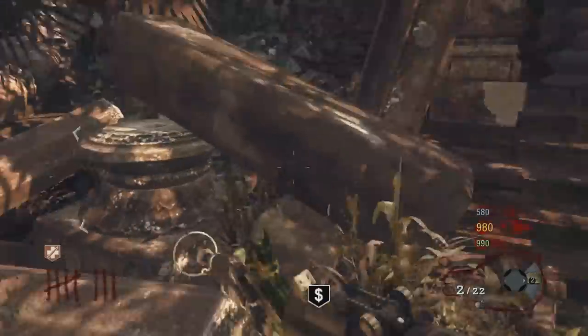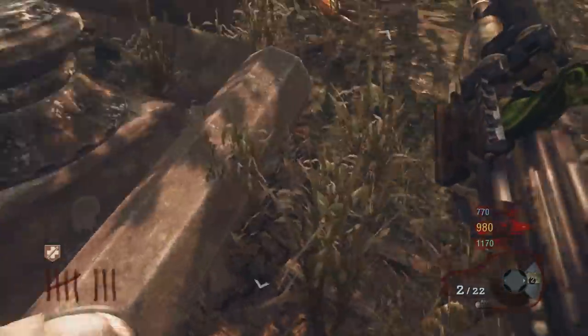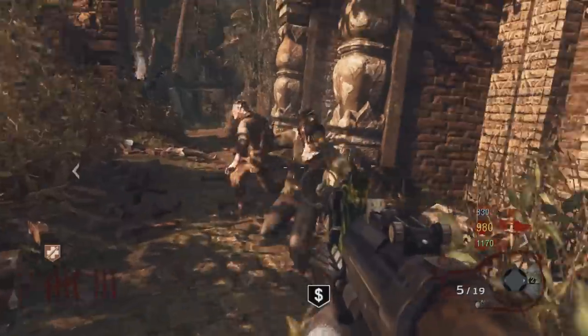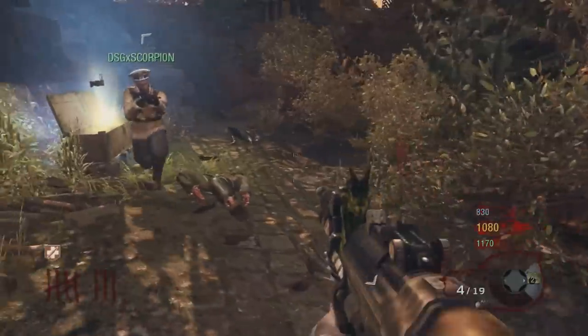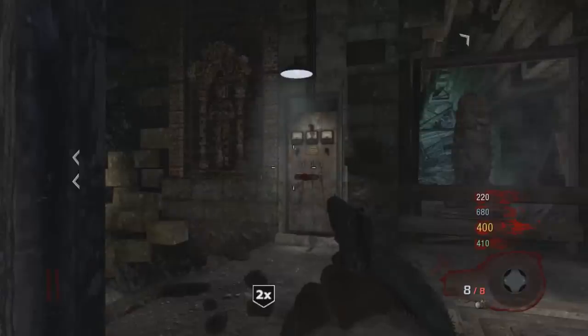For this easter egg you're going to need four players, a napalm zombie, Spike Moors, an explosive weapon like the Ray Gun for example, and a Pack-a-Punch. You'll also need the 3179 JGB 215, aka the Fractalizer — that is the baby gun Pack-a-Punched. Without further ado, let's jump into it.